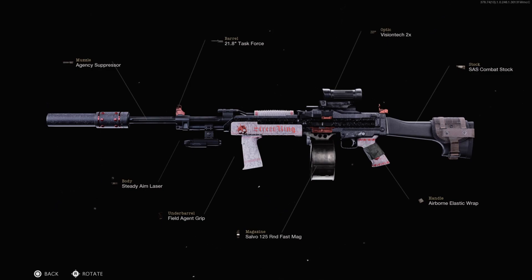Starting off with the muzzle, we have an Agency Suppressor. This is going to give us full muzzle flash concealment, which we really don't need, especially with an LMG. But it does give us a bit of bonus in the Bullet Velocity Control, which we'll take.